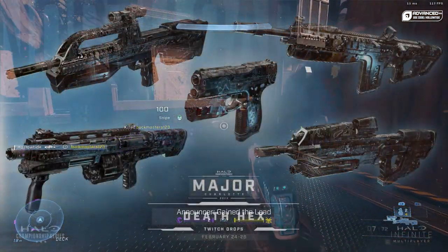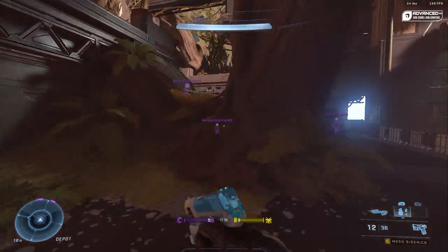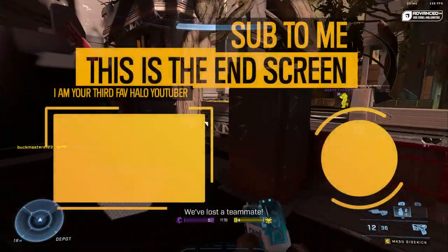Do not forget — if you have Twitch up and your Halo account linked for drops, you can get the Death Hex armor coatings. These are pretty sick; it kind of looks like oil and water. I love it and I'm excited to get that stuff. I will be attending the event, so very very cool.